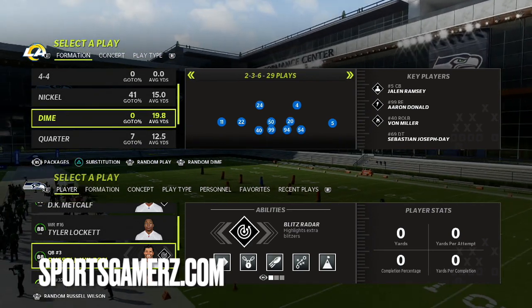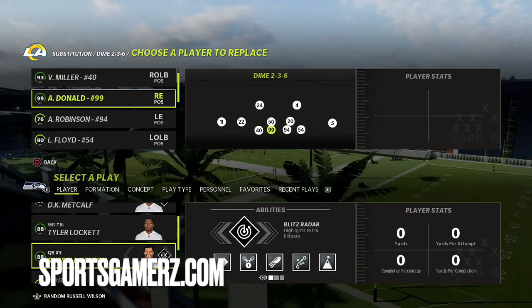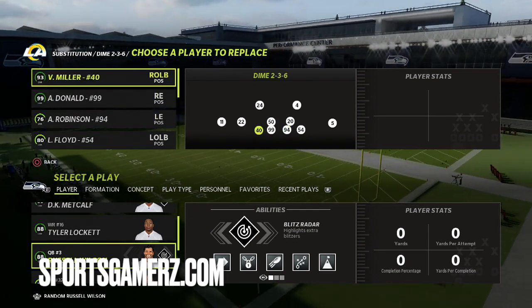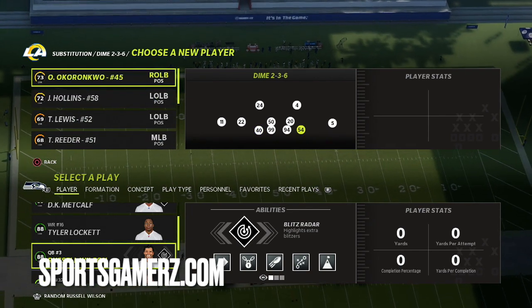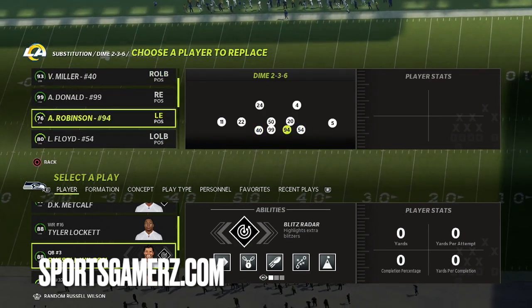With this defense, you're mostly going to be rushing 4, so you're really relying upon your D-line to get pressure. You really want the two interior pass rushers — the D-tackles, where you see Donald and Robinson — to be good pass rushers. The ends can get some pressure, but they're more so responsible for contain. With those guys, I really look to have speed more than anything else.